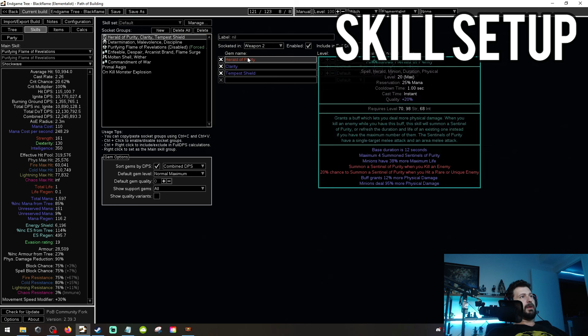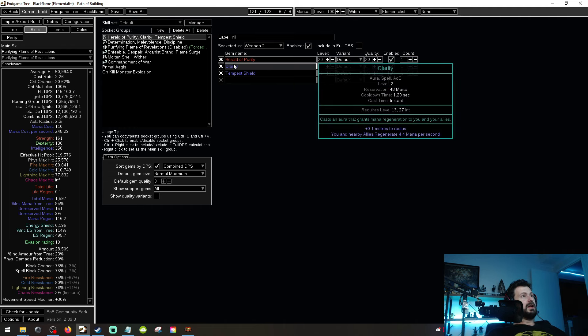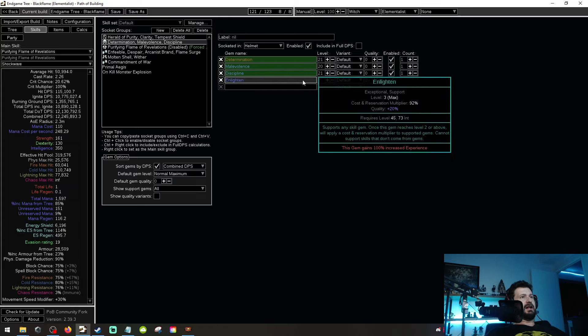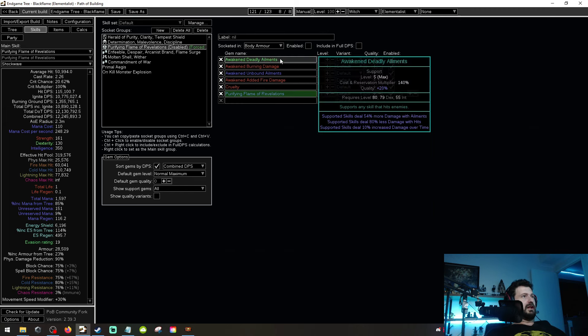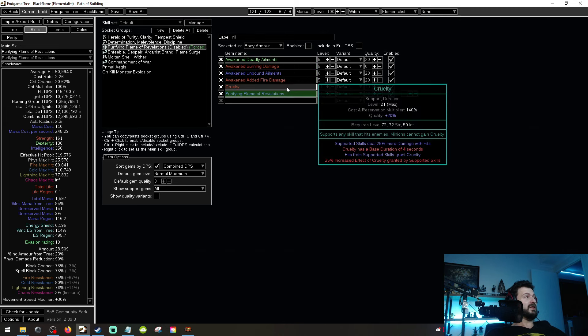Skill setups — in weapon two we're going to have Herald of Purity, because the way physical damage is converted to fire is going to proc up your damage by a fair bit, nearly 2 million. I do have Clarity in the build, though you don't really need this — you could also proc this with Watcher's Eye to get more energy shield based on Clarity. You need Tempest Shield because you're going to be running Glancing Blows. Determination, Malevolence, Discipline, and an Enlightened gem setup. For the main skill: Purity of Fire of Revelations at level 21/20, Awakened Deadly Elements, Burning Damage — which gives us plus one to skill gems — Unbound Elements, Added Fire for another plus one to skill gems, and Cruelty, which still comes out better than a level three or four Empower.